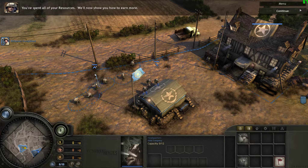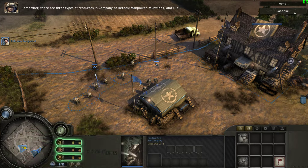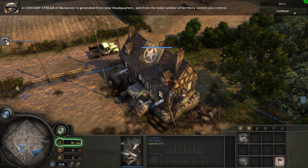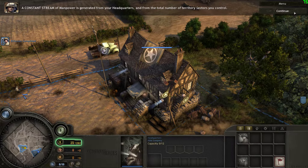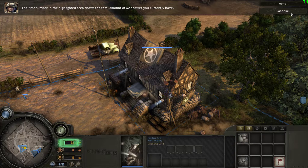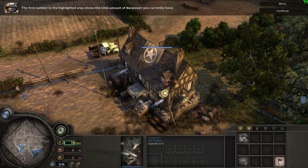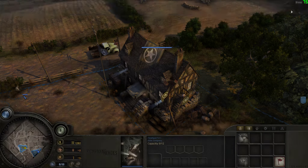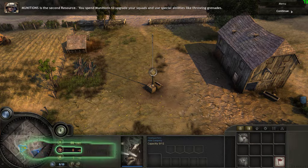You've spent all of your resources — we'll now show you how to earn more. There are three types of resources in Company of Heroes. Let's start with manpower. A constant stream of manpower is generated from your headquarters and from the total number of territory sectors you control. The first number in the highlighted area shows the total manpower you currently have; the second number shows how much manpower you are earning per minute.